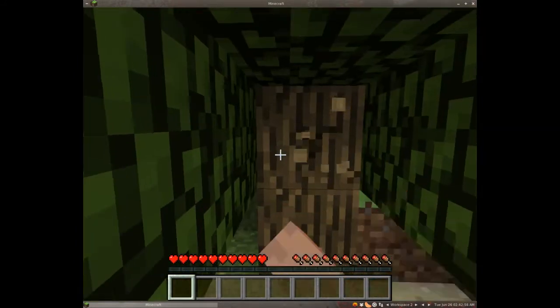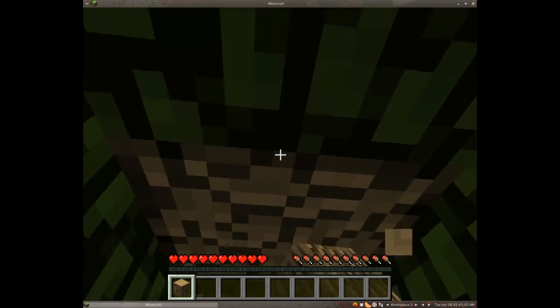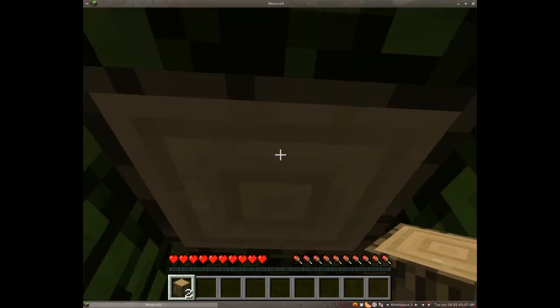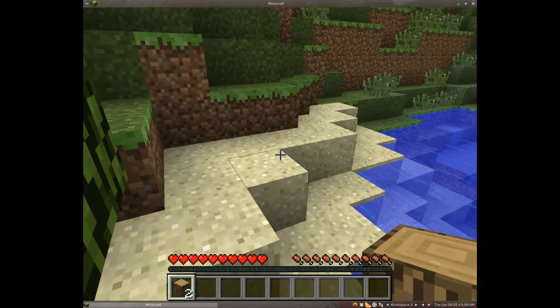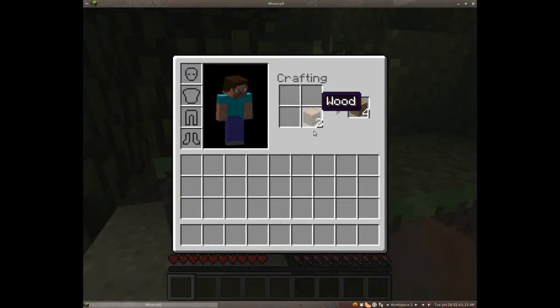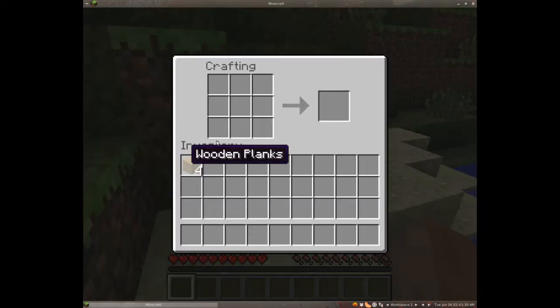I'm going to go down to this tree and left-click to punch the wood and break it, because wood is the very first resource we use. Just keep on punching — two logs should be good enough for now. Press E to open your inventory, left-click to place the wood, shift-click to take all of it and turn it into wood planks. Then right-click to drop one wooden plank on all four sides to make a crafting table, and right-click to place it down.